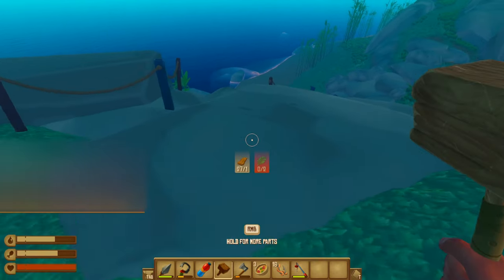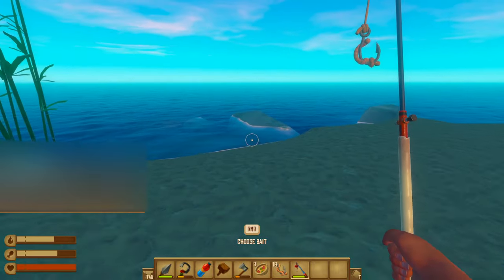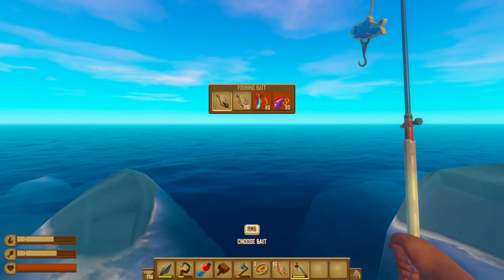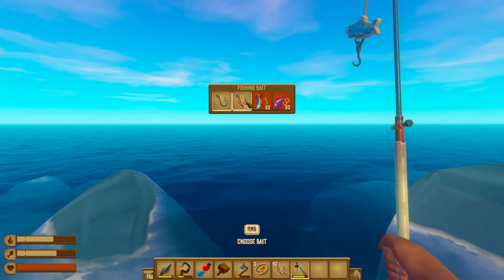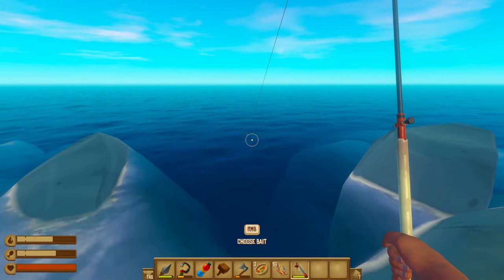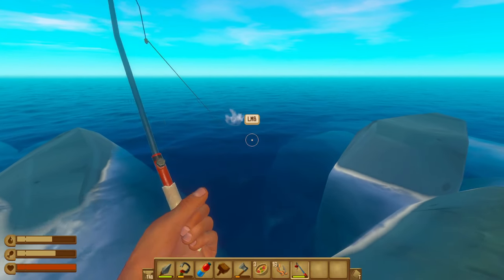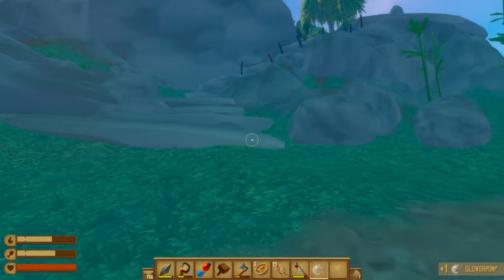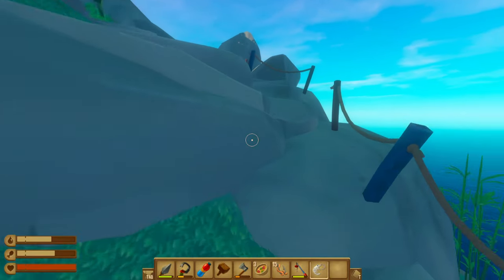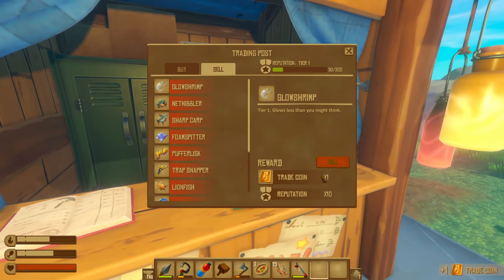Let me go ahead and show you really quickly. My friends are waiting for me on the raft. What you want to do is hold your right mouse button — normally it will be selected on this bait — then click with your left mouse button on the fishing bait. Then cast it and just wait for a fish to bite. It doesn't really take that long, and you have three different types of fish or shrimp you can catch with it. There we go — we got a glow shrimp! Let me go ahead and sell this really quickly just to show you how to get the coins. Back at the seller, all you do is go to glow shrimp and sell. We got reputation and a trade coin.